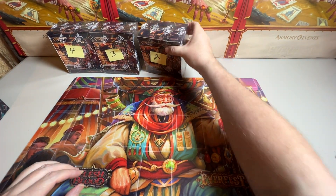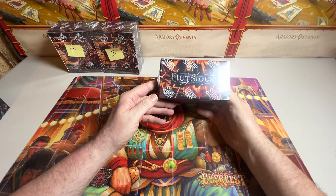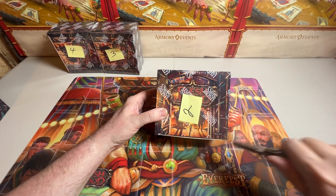Hello, welcome to the channel. This is the Baron. We have box number two of Outsiders, the Flesh and Blood Assassin set.